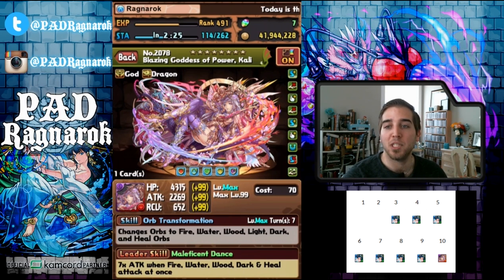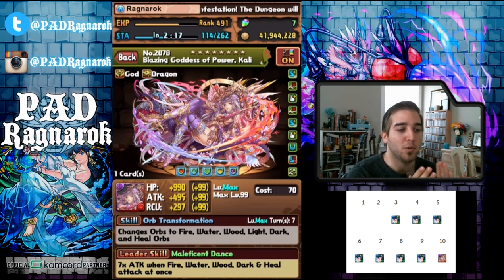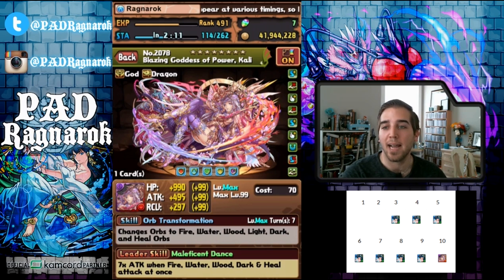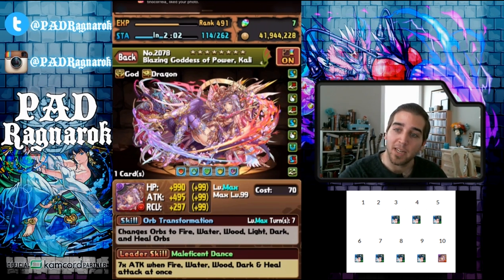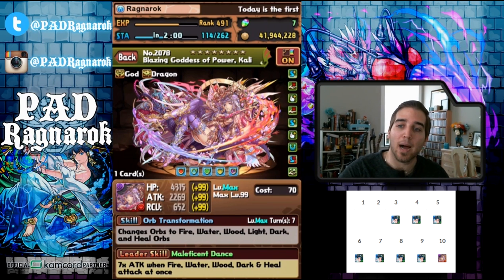If you check out the image that Mantastic Pad has provided, you can see a breakdown of which skill you can use among those 10 turns. You can use Awoken Isis on turns 3 through 9. Then once the 10th turn hits, you can only use Dark Kali's skill — you cannot use Awoken Isis' skill and you must use Dark Kali's. There's no option around that.